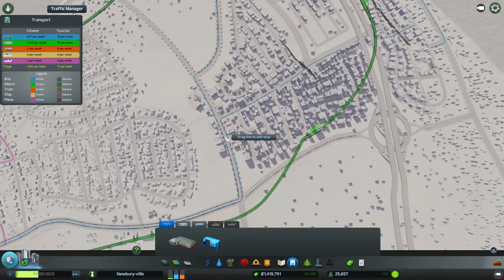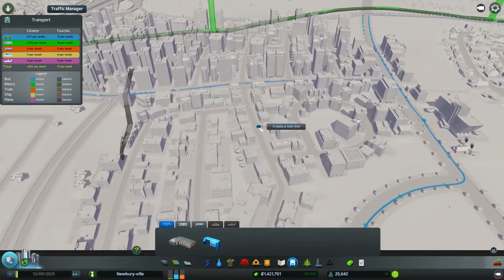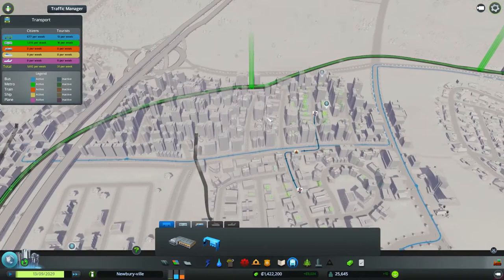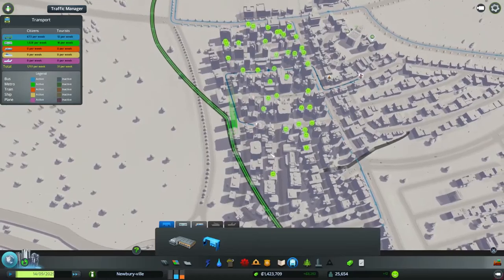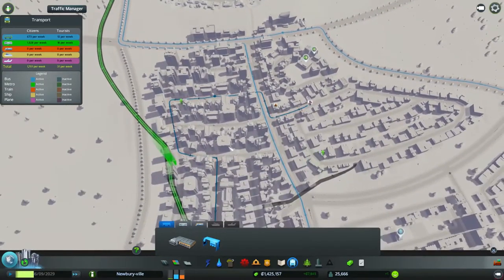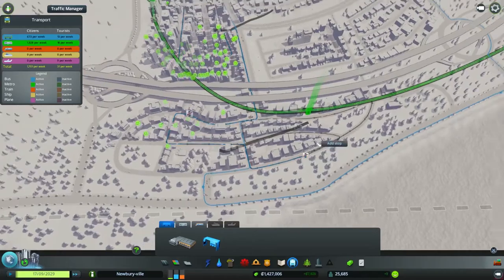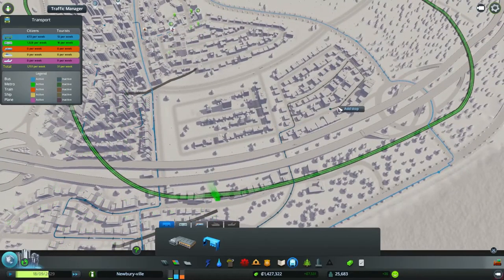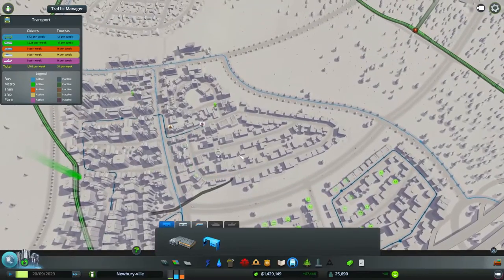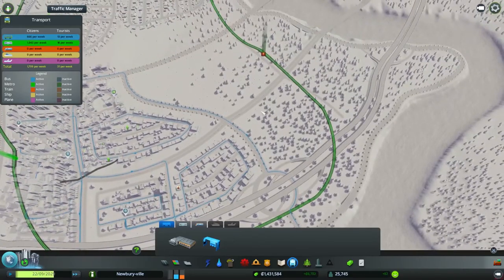And then we'll make one more intra-downtown route that kind of weaves in and out of downtown buildings. Let's start here, go this way, this way. Everyone's so happy, baby — I love making my sims happy. I call them sims; are they really sims? Like Sim City sims? And then we'll come down here, here, go up into here. Can you get out here? Make a stop here. Go up here — and a boosh! There we go. I think that should do decent.